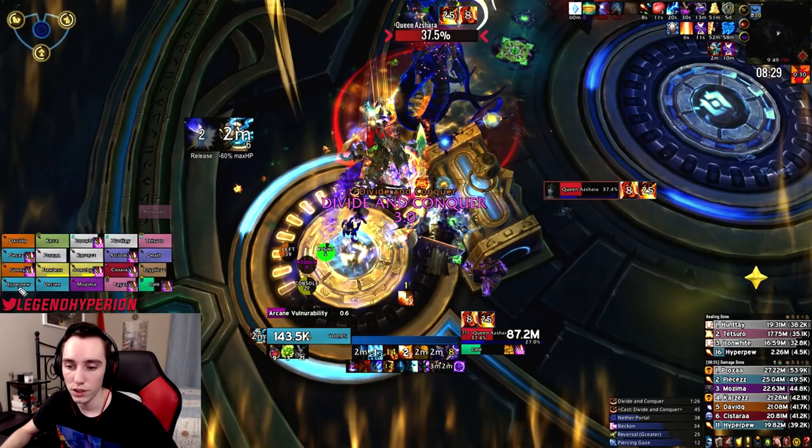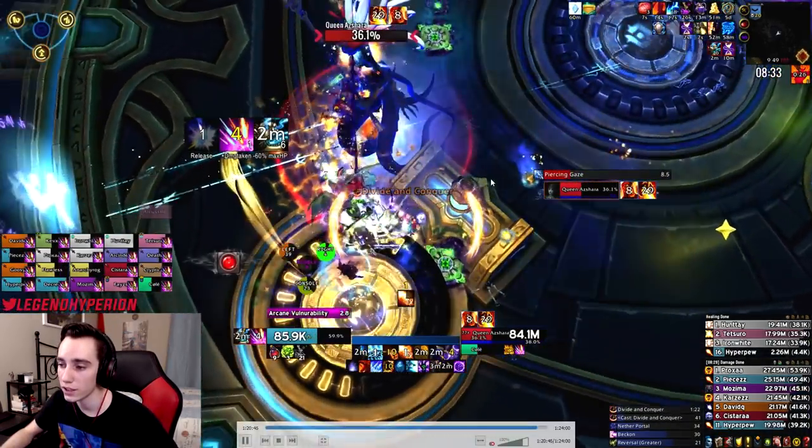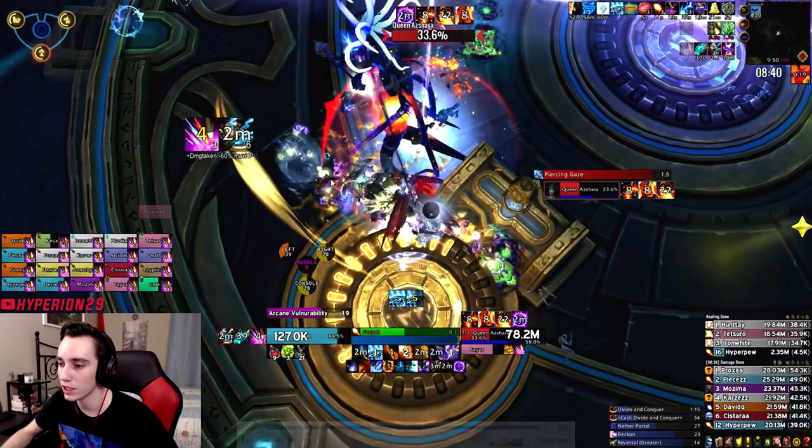At the console we deal with the first overload. For overload clicks, use Rogues, Mages, or Ret Paladins since they all have immunities. Rogues can Cloak after clicking; Mages can Ice Block and click while in Ice Block (make sure you're super close to it); Paladins can click while Bubbled. For this first overload you don't really need healing cooldowns — there are only three clicks and healers still have Bloodlust active so they can keep people up.